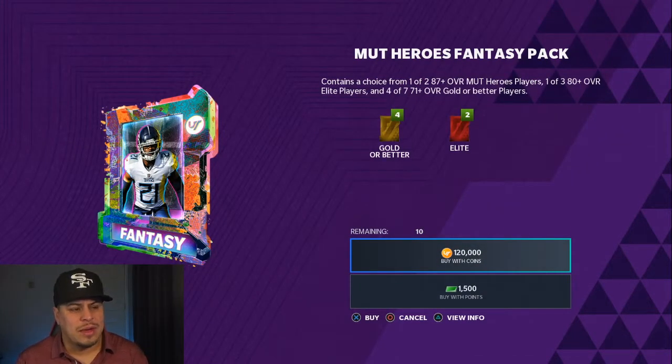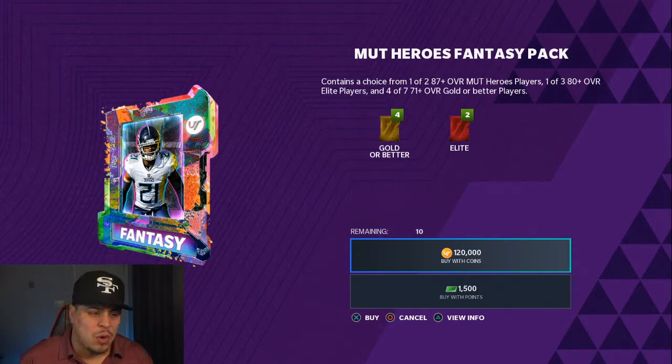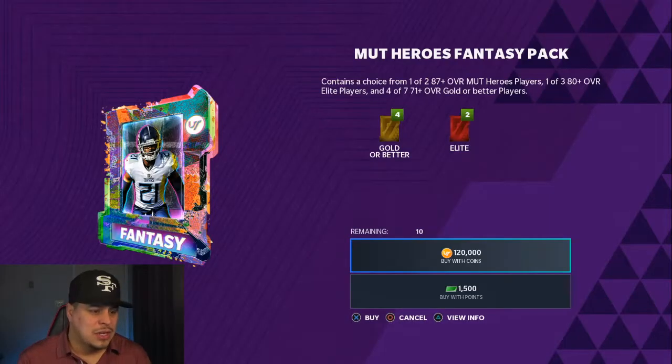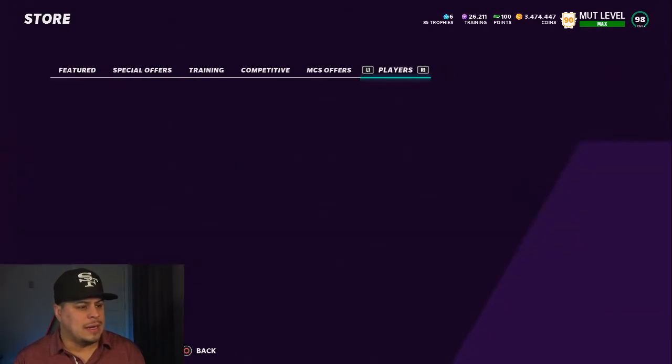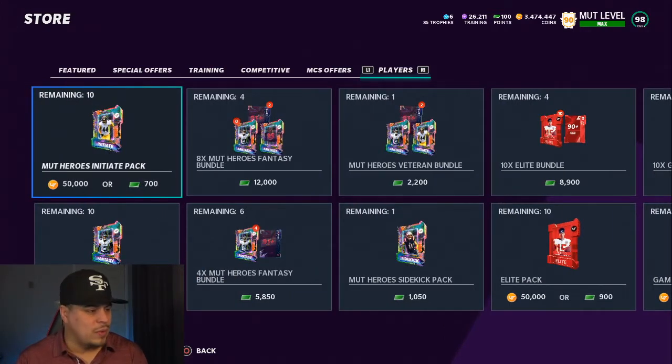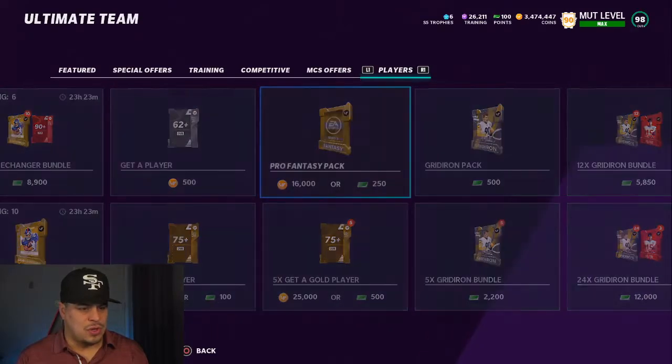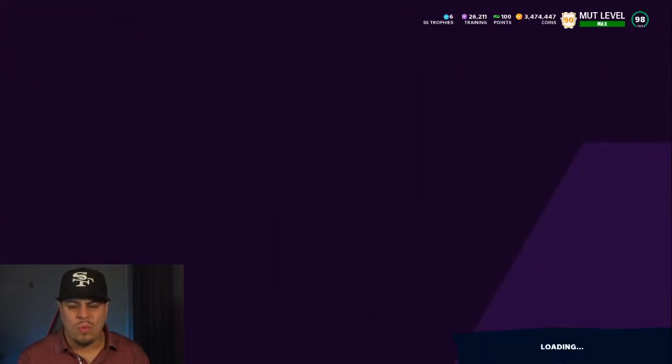So here, this is a Mutt Heroes fantasy pack for 120k coins. You get two 87 pluses, three 80 overalls, and four 71 overall pluses. That's what you get here. Let's take a look at what we have. All the other packs are the same, so we're not going to rip those. What we're going to do is rip the variety pack.